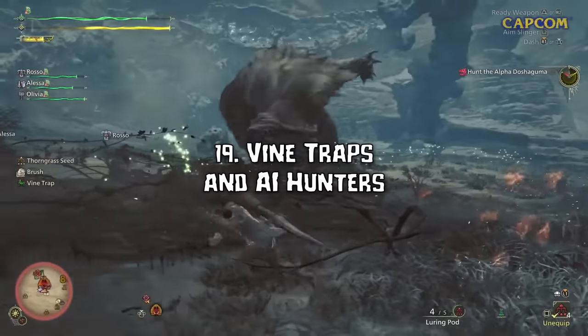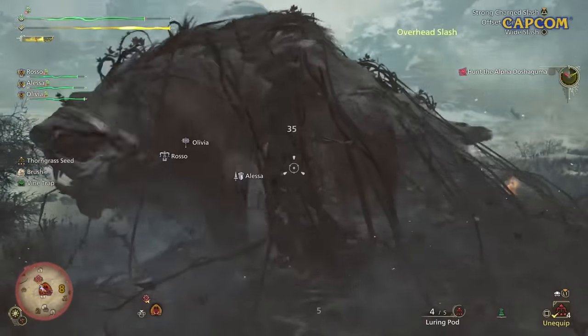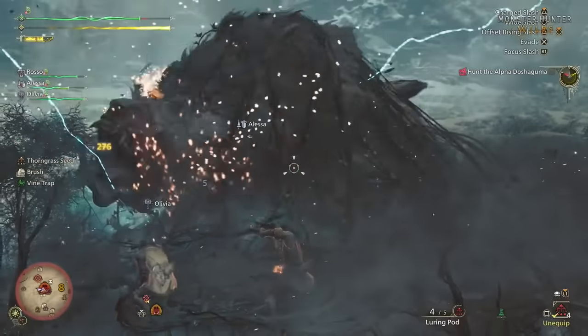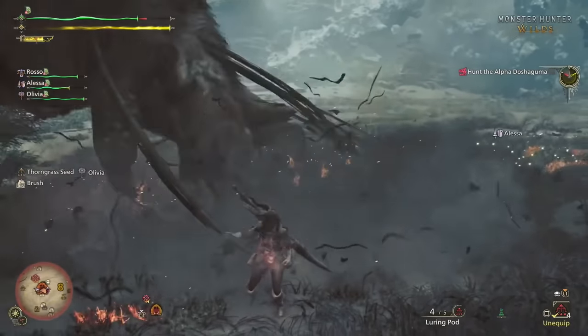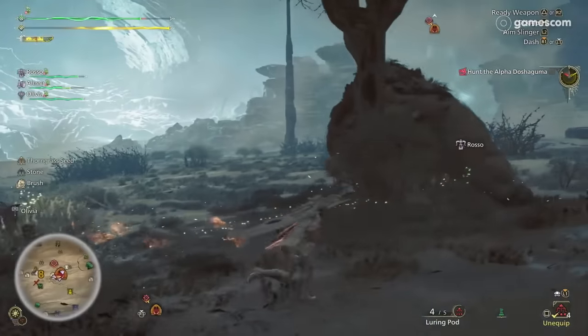Number 19: Vine Traps return. This is nothing new, just another feature showcased today. They also stated during the livestream that the AI hunters are much smarter, and upon seeing a trap dropped, they will actually start coming towards the hunter to help lure Doshaguma into the trap.